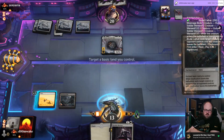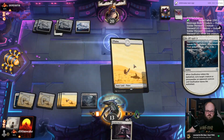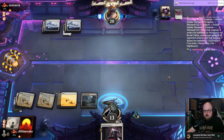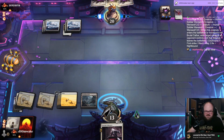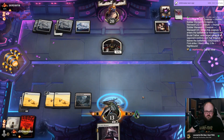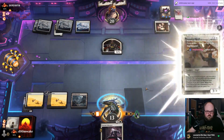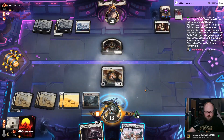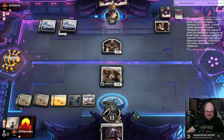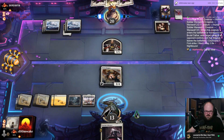Anything you can do I can do better. Just Cathar tribal — mono Cathar control. That's bad. Oh, that's good — wait, no it's not. Never mind, I have nothing in my graveyard. The Restoration got exiled.